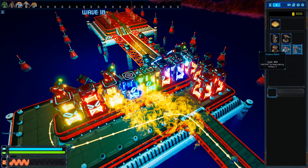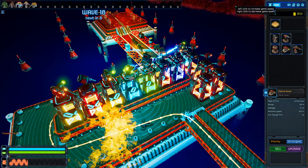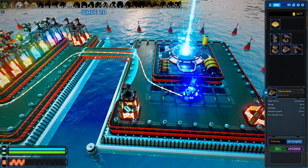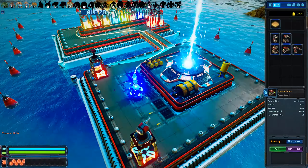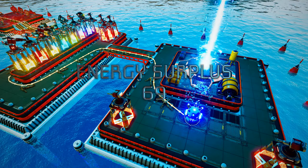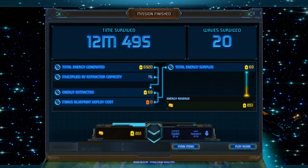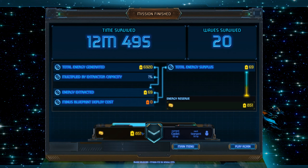Victory, guys! Congratulations Captain - you survived enough waves to claim this territory. You may continue playing to extract as much energy as possible. Energy is needed for researching upgrades and unlocking various items. Let's continue playing on ultra fast mode. Unless that's my energy there and I'm supposed to just be saving it - is that how this works? So basically I'm stealing energy from these guys. Wave 20. Trouble is I can't upgrade anything. Health 28 out of 100 - I think I'm pretty much screwed. Energy surplus 69. Mission success! We won that, guys. Time survived 12 minutes 49 seconds, waves survived 20, total energy generated 6920, energy extracted 69.